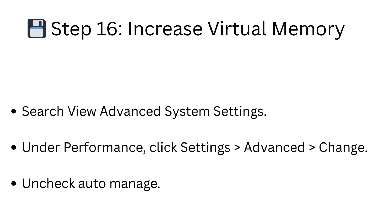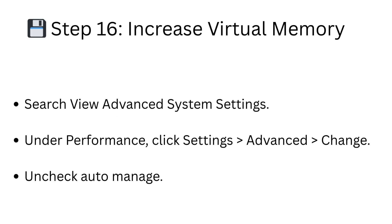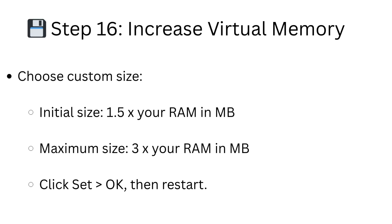Step 16: Increase Virtual Memory. Search for View Advanced System Settings. Under Performance, click Settings, then Advanced, then Change. Uncheck Auto-Manage and choose Custom Size. Set the initial size to 1.5 times your RAM in megabytes and the maximum size to 3 times your RAM in megabytes. Click Set, then OK, and restart.